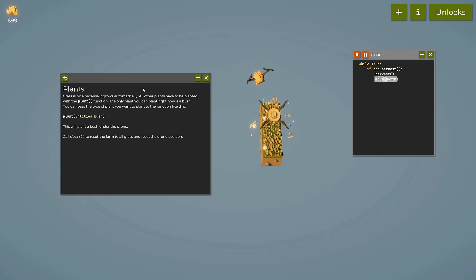Grass grows automatically, but all other plants have to be planted with the plant function. The only plant available right now is a bush. You pass the type to the function like: plant(entities.bush). This will plant a bush under the drone. You can call clear() to reset the farm to all grass and reset the drone position.